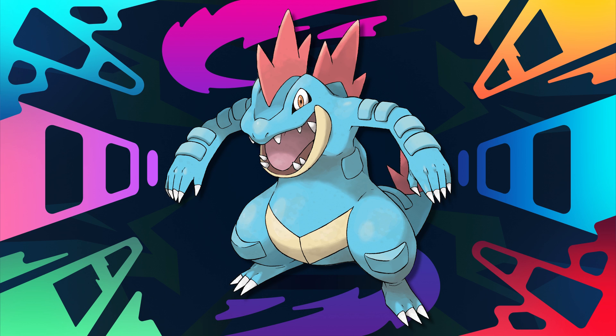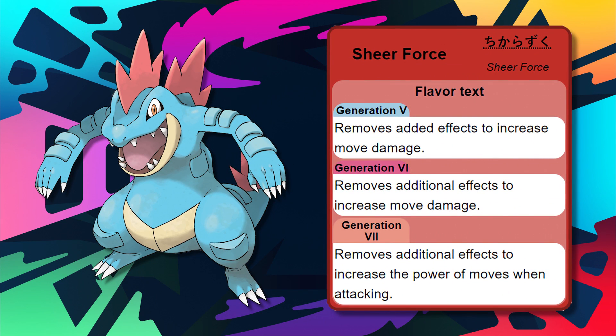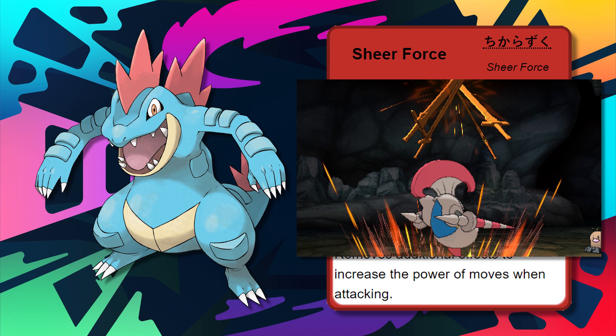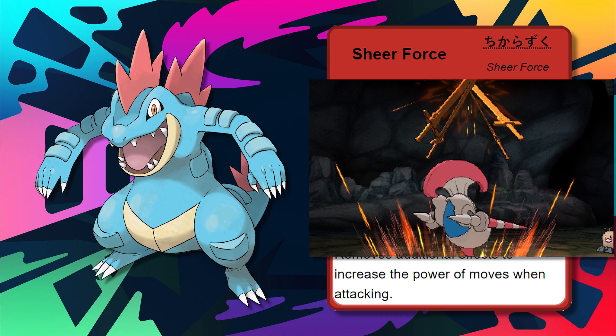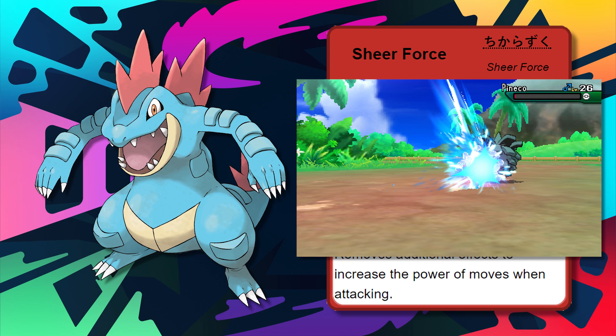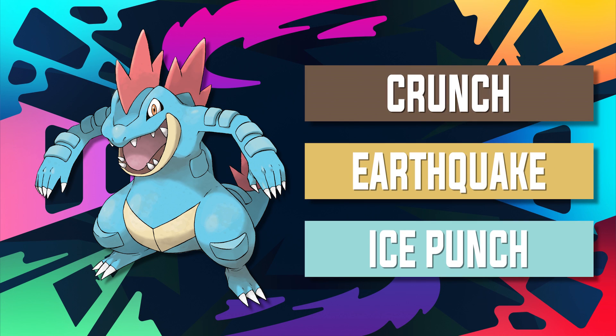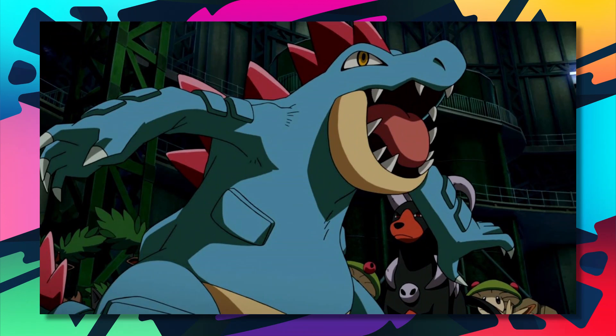Feraligatr has access to the ability Sheer Force and has access to moves like Dragon Dance, which help it set up to destroy absolutely everything. Swords Dance is also great, but Dragon Dance is just better for speed. Given it has access to Sheer Force and Aqua Jet along with a combination of Swords Dance, it can be an excellent wall breaker if it can set up properly. That priority Aqua Jet also really helps Feraligatr. Some notable coverage moves are Crunch, Earthquake, and Ice Punch — all of these take care of Feraligatr's biggest weaknesses. Feraligatr shreds; I don't really think I need to explain much more than that.